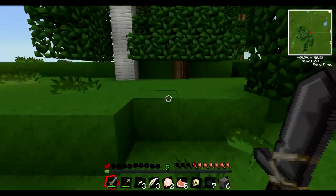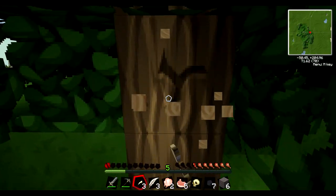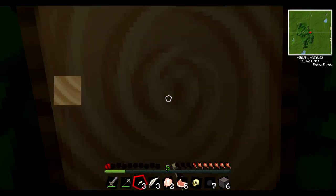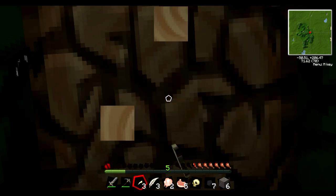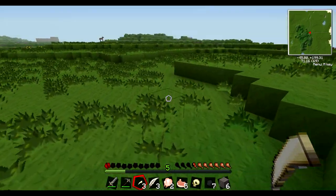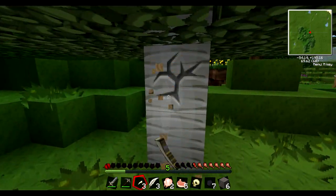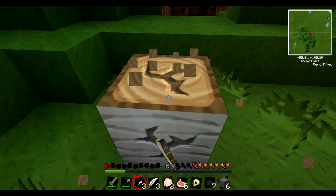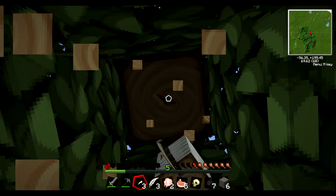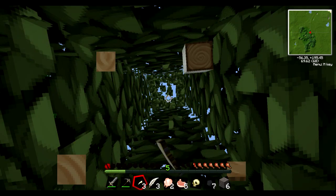I'm going to kill this guy and come get the wood here. I'm getting some wood, might as well get another bunch, and then we head back to the base. Cook the meat, and then we go to the caves.